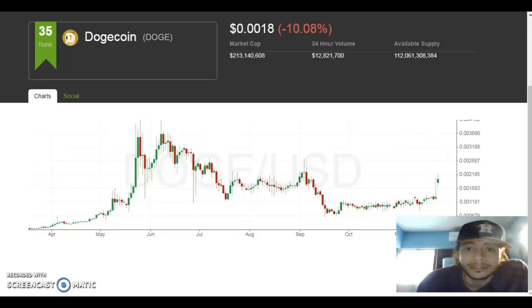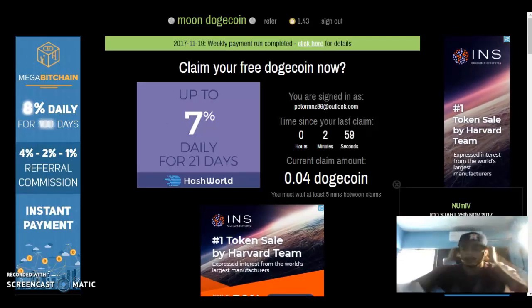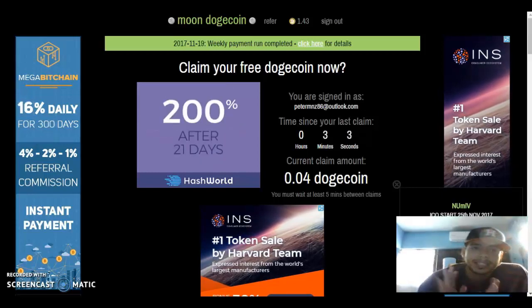So if Dogecoin does go up, you'll be ready and set with free Dogecoin. Guys, this is free — you claim whenever you want. You don't have to claim every five minutes; you claim whenever you want. That's the sweet part.